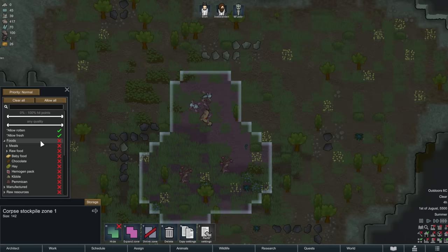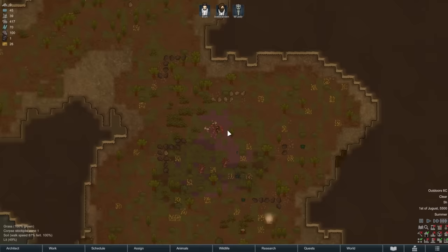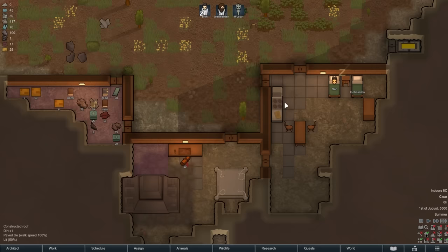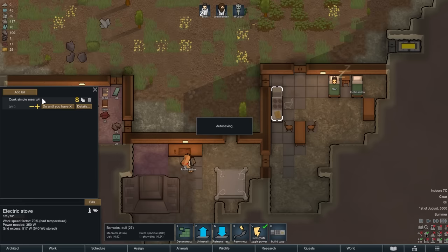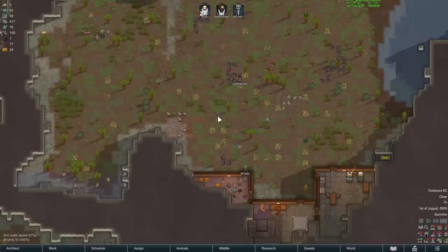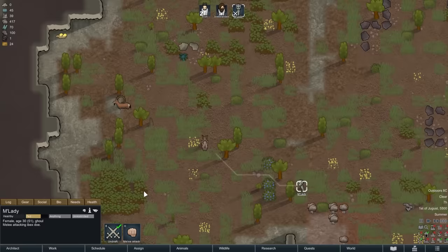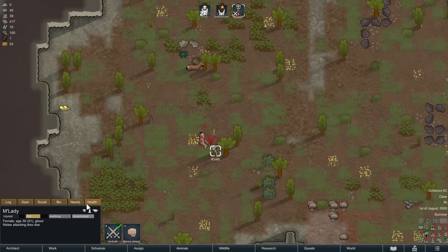Alright, so our base is kind of humming along nicely. Let's go ahead and fight more wild animals. I was actually thinking of just starting with this DLC from a sea ice colony, because these types of colonies do great in the cold weather. You'll see when we start to capture some more of the occult beings. Joe Bearden is bringing back yet another wild animal from the hunt. I got so caught up in explaining what these different crazy things we could do were, but I didn't actually do them.